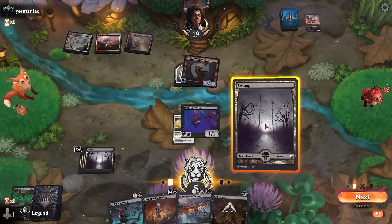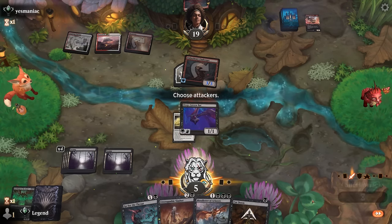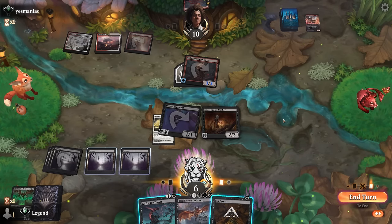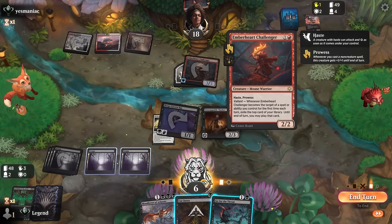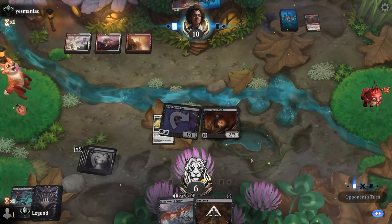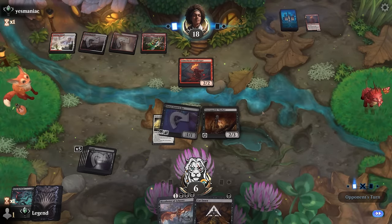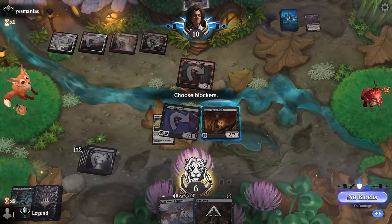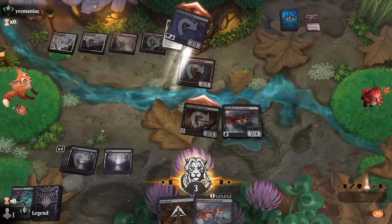Now we could go Slasher, keep up Go for the Throat — that sets up the Blood Letter kill next turn. It could also be safer to just remove Challenger right now so they can't top-deck a protection spell. Although if the top-deck is Sheltered by Ghosts they wouldn't have the mana to play Challenger and suit up, so this seems safer — just main-phase Go for the Throat. They basically have to jump-block the Village away to enable Valiant. They did find another land; opponent attacks, and we should have it here. Sweet.